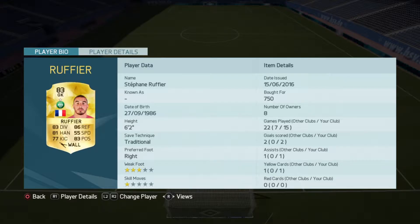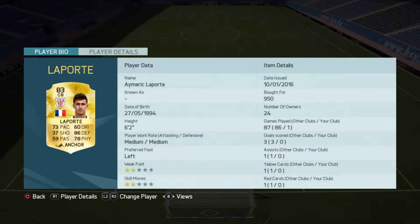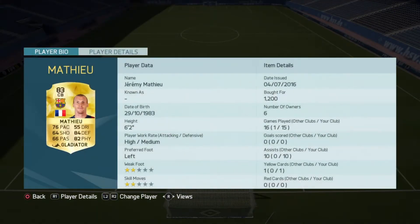In center back we have this guy with 73 pace and 86 defense, which is pretty good. Sorry if I sound rough — I'm a bit sick, my nose is blocked. Then we go on to the other defender, Matthew, with 76 pace and 84 defending, which is good too.